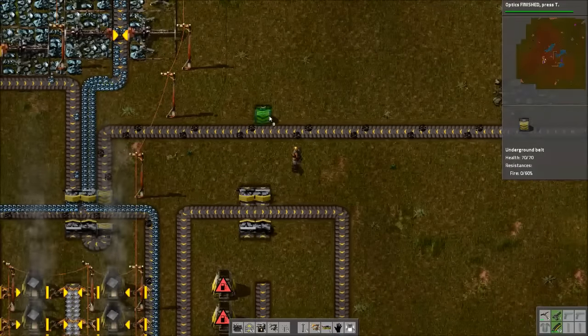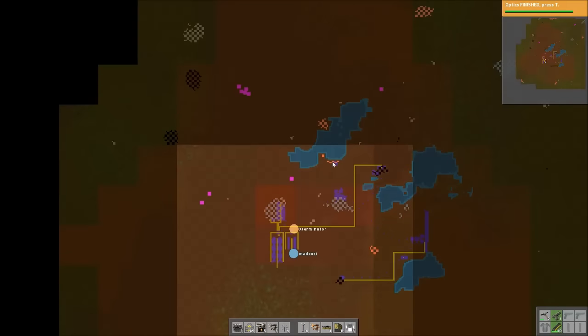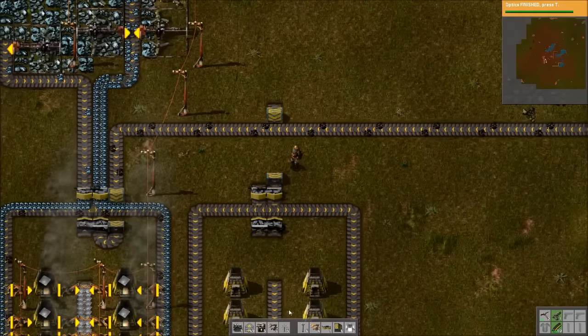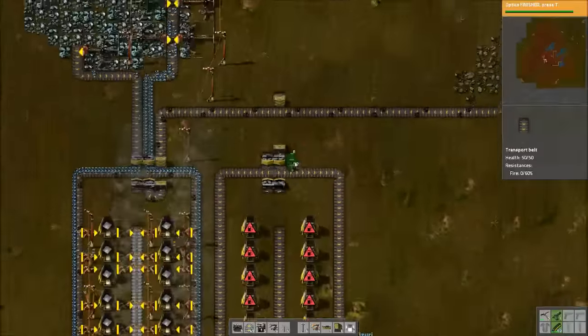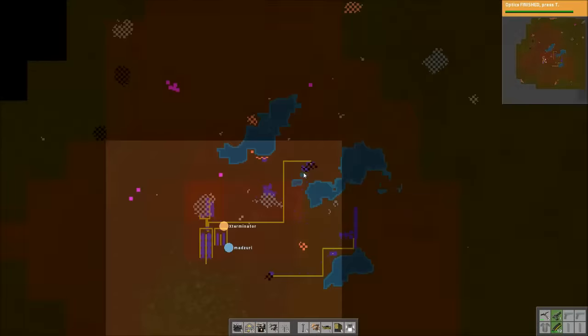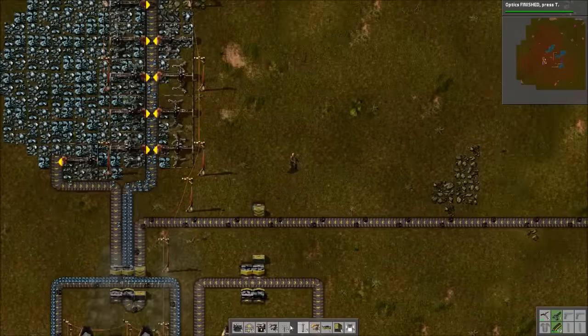So now we just need to figure out where do we want to get our copper from. Do you want to try to grab it from that little one up here to the north that we're using? Yeah, let's mine that out. It looks like that should have been a really huge copper patch, but a lake landed in the middle of it. Yeah, you're right — I think it definitely looks like something happened there.